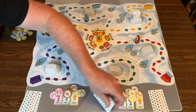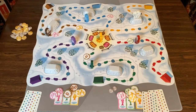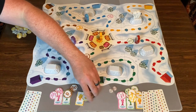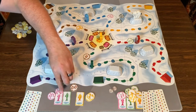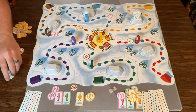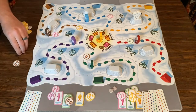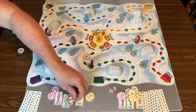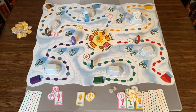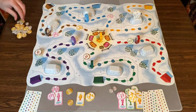Whoever triggered the end of the round gets two coins. Then we sell as many fish as we can of one type to score the most points. I have lots of green — counting them up: seven, nine, ten, twelve, fourteen, sixteen, seventeen. So I take all of these, get rid of them, tokens go back on the board, and I take 17 coins.